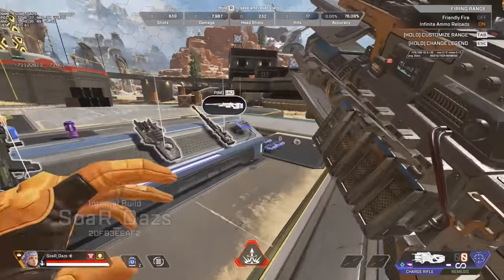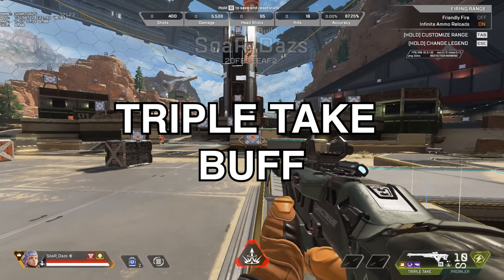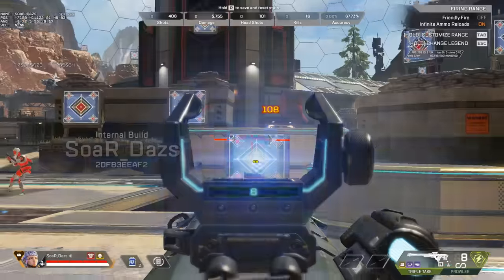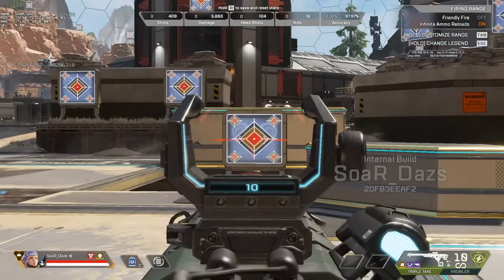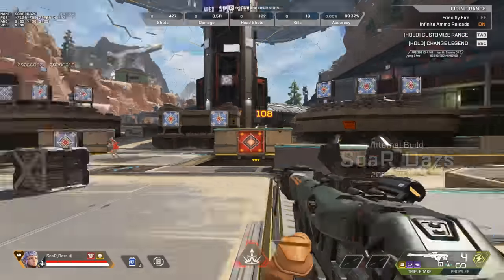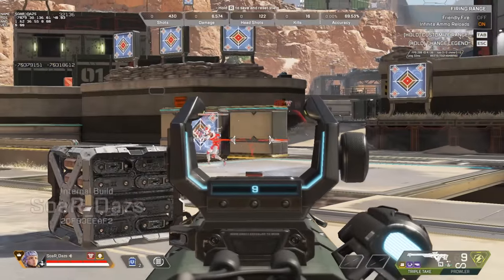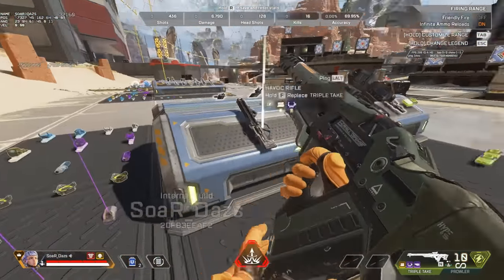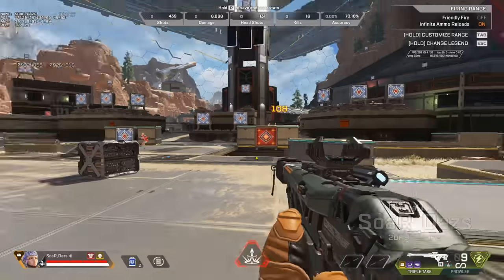Let's talk about the triple take and some of the changes introduced with that gun as well. The triple take has been buffed. You can see on the bottom right corner that my bullet count from the triple take has been reduced dramatically in terms of energy ammo. What you're looking at is correct — it is every bullet, so you've got a total of 10 bullets here that essentially eats way less ammo than it was before. The triple take definitely has a lot more power because of the resource utility it brings. Make sure you don't sleep on the triple take, because now it definitely doesn't eat as much ammo.